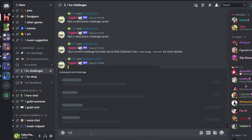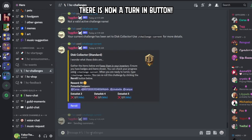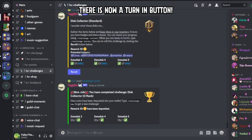If you just do slash challenge current, it shows your current challenge and what you've got in your inventory. As you can see, that's all done. It'll tell you to turn in the challenge - you'll do slash challenge turn in and you'll get your 50 coins. There you go, finished - you've received your 50 coins. A pretty easy quest, and you got 50 coins in about five minutes.